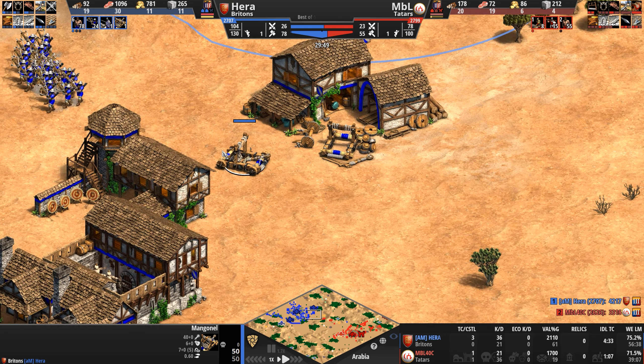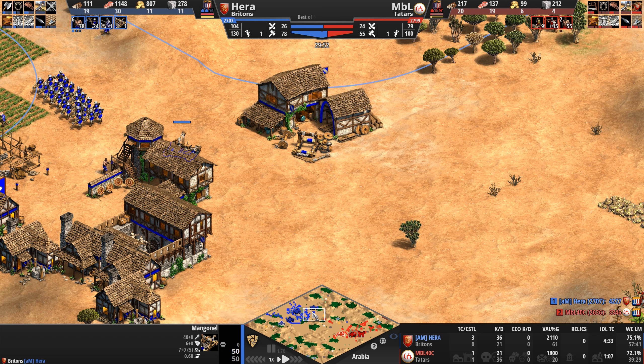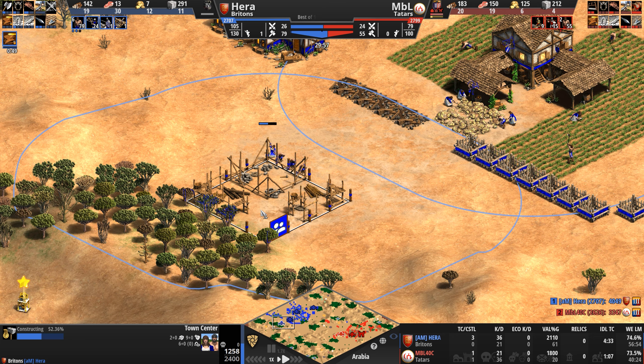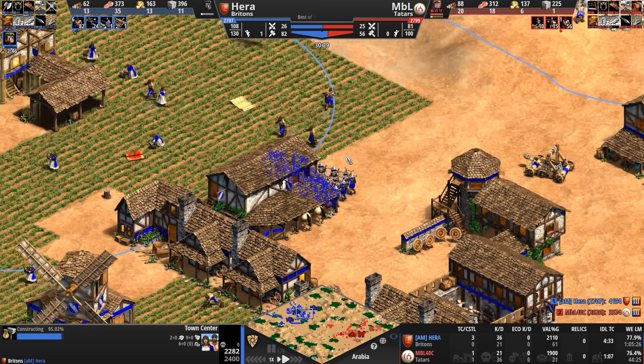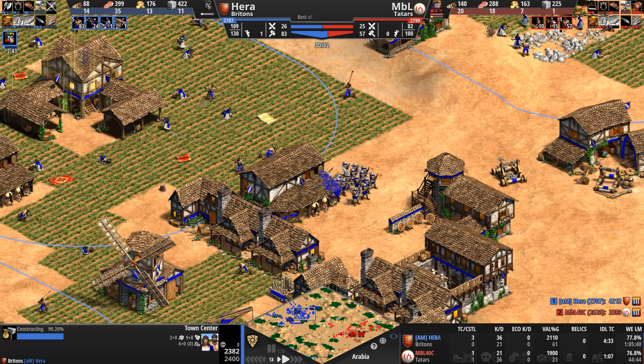Hera says he's not even going to bother engaging into MBL's skirmishers — perhaps respecting MBL's army a little too much. He's ahead by 20 in terms of score and a fourth town center is going up. That's why he retreated — he didn't want to put on any kind of aggression here. He does not want to lose any of these crossbows, because I suspect we are going to see arbalests out of our Briton.